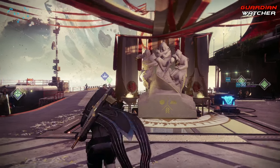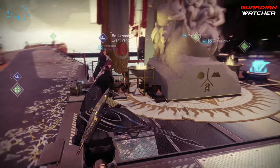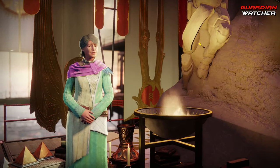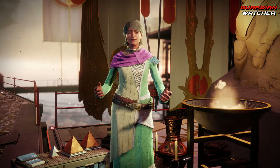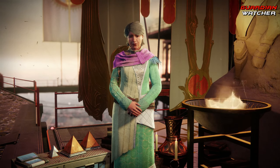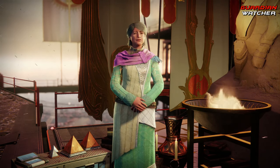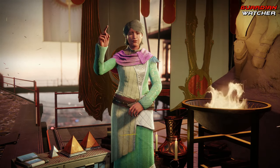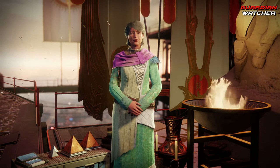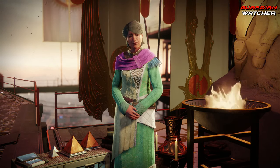As we enter the Tower, we have Eva Levante right here next to this big, wonderful Solstice of Heroes statue. She says: 'Hello again. I've been hearing about all you've done for this city. People are talking. We've all lost so much since the revolution, but we can't let that stop us from celebrating what we have and the Guardians who keep us safe. I talked to Ikora, and this year we have something special — a way to honor all the inspiring stories you've given the world. Go now, relive your glory. Have a happy Solstice.'